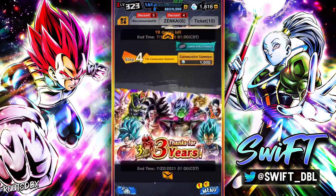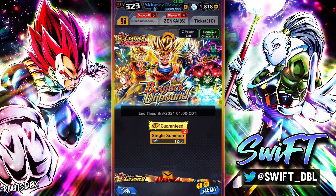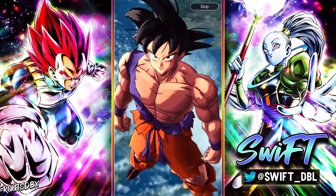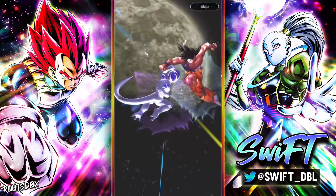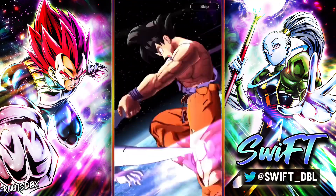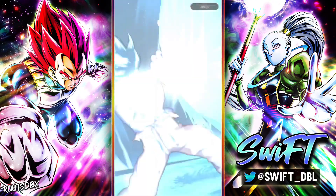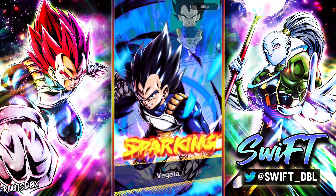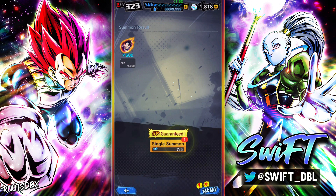Alright, I want to see where I'm at on the ticket situation. Okay, 12 out of 5 — we can do two ticket summons. Let's go ahead and do that now, because on the off chance that we pull Gohan that way I can just stop summoning. We do have increased rates on these tickets, but most of the time when I do these tickets I get disappointed with an old sparking unit. Yeah — blue movies Vegeta. Let's jump in and do the next ticket summon.